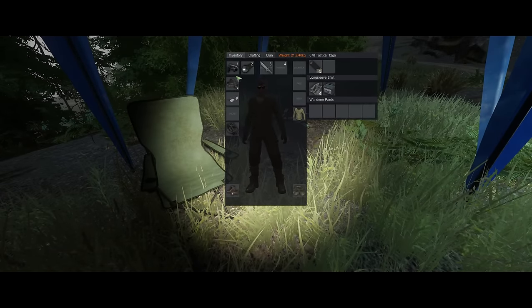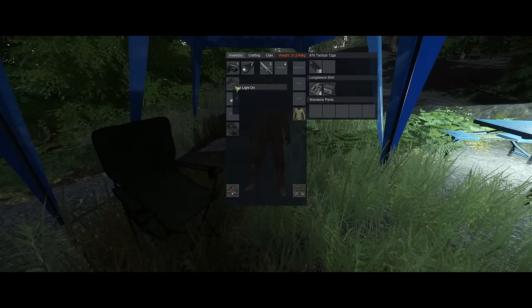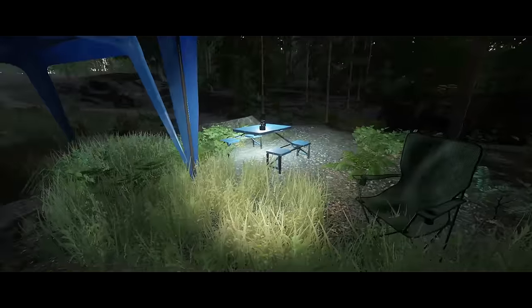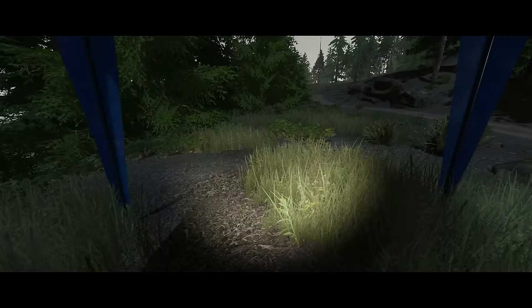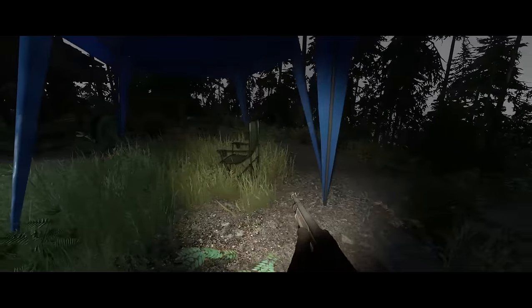They added headlights, but you need to turn them on and off inside the inventory. It just moves where you look, so it's basically like a flashlight — but you can shoot and do everything at the same time, so it's nice.